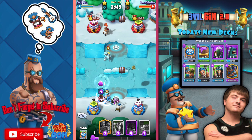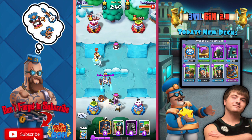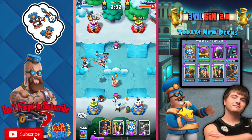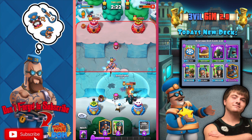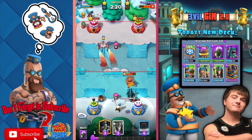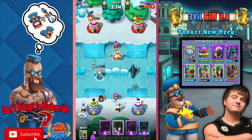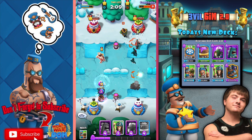Our first opponent is a level 9 — I won't say his name because it's pretty inappropriate. Let's see how good this guy is. We just took out the mad scientist. He took our Rex egg out — this guy's pretty smart so it's going to be a little challenging. He has a Rex egg as well, so let's drop over there. I love taking out the Rex egg before the mini Rex comes out — it's so perfect.